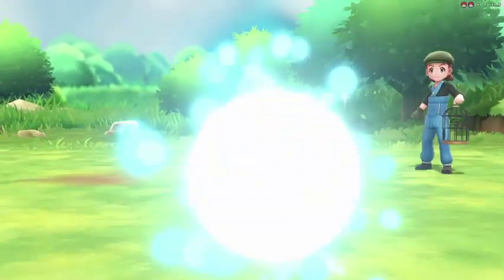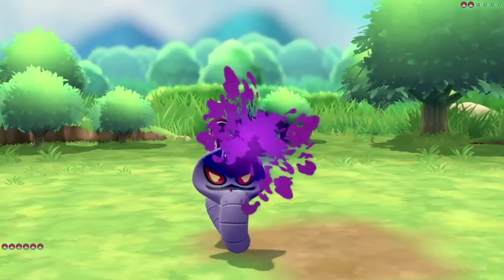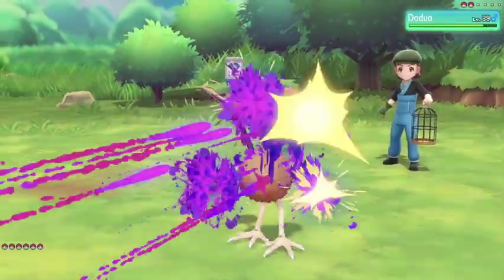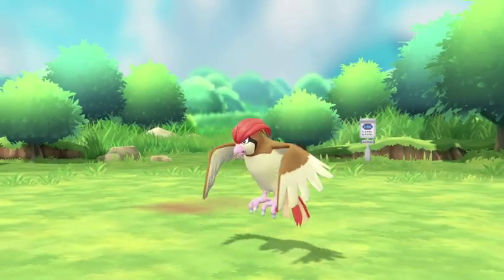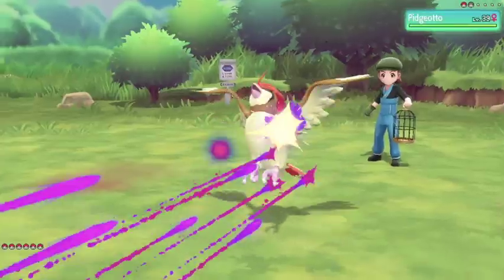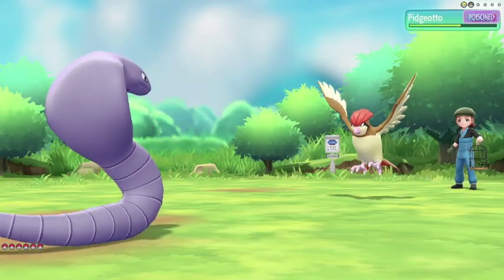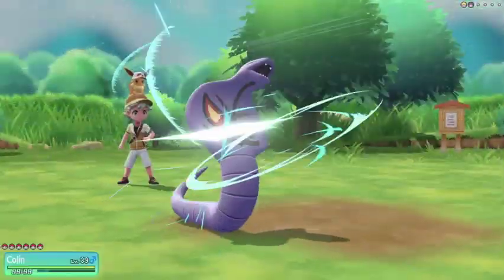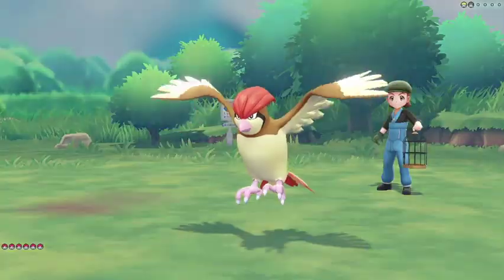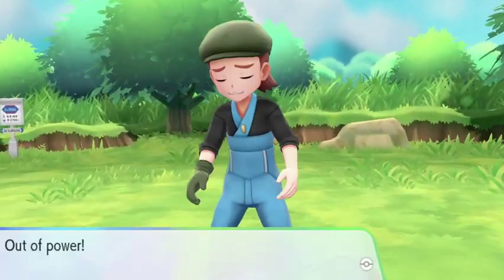Now let's take to the skies against the Bird Keeper. We have a Doduo which Colin will be able to take — Poison Jab straight down, one hit KO. Up goes Pidgeotto, another Poison Jab takes about half health, but he's going to Roost up to heal. Crunch takes him down nearly out, and then after being hit with an Air Slash, one more Crunch finishes off the Pidgeotto.